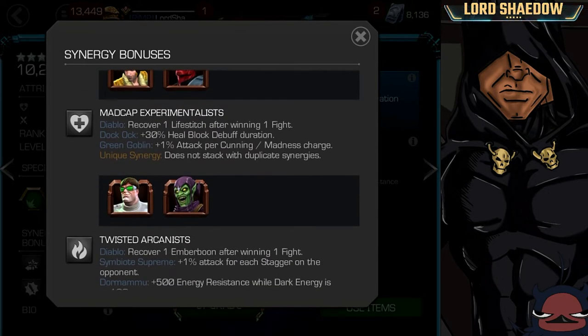The second synergy lets you recover one Life Stitch after winning one fight, and that's with Doc Ock and Green Goblin, who are not bad champions. Doc Ock is quite useful, however in the majority of cases you're going to want other people on the team.